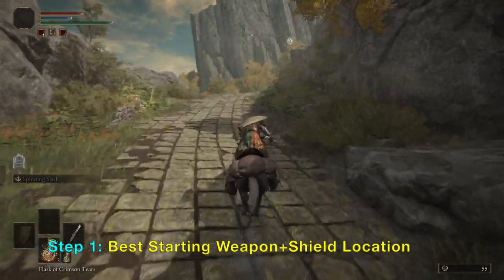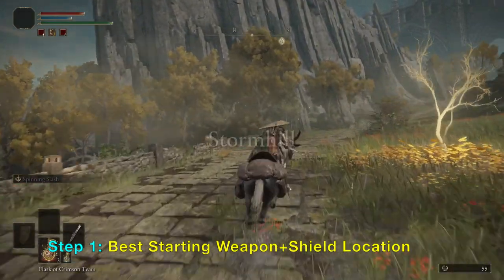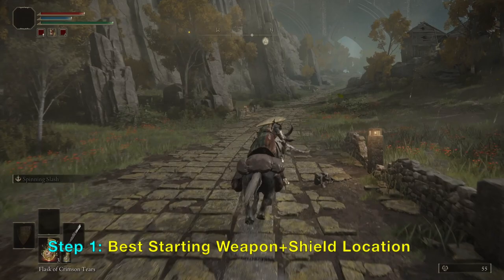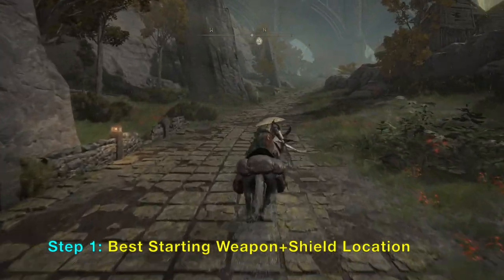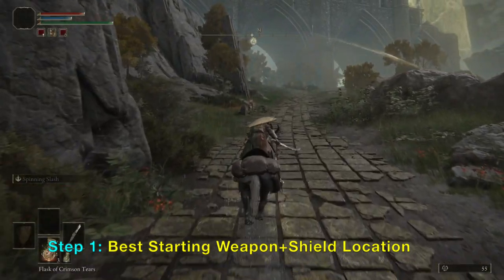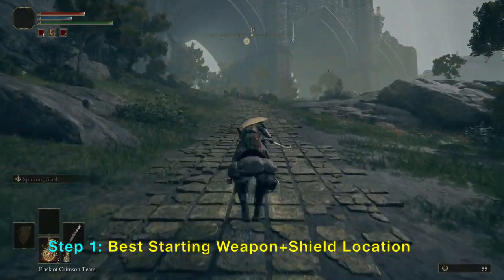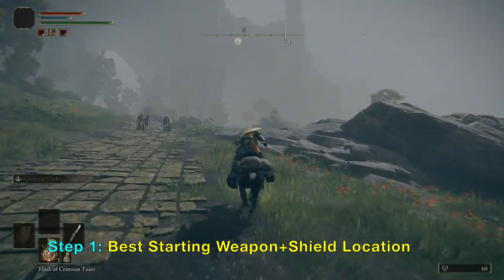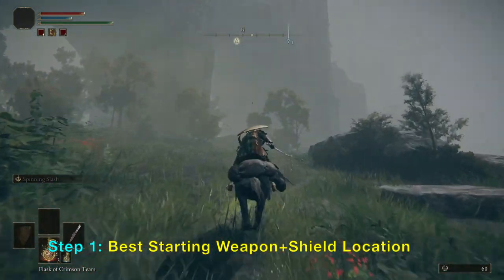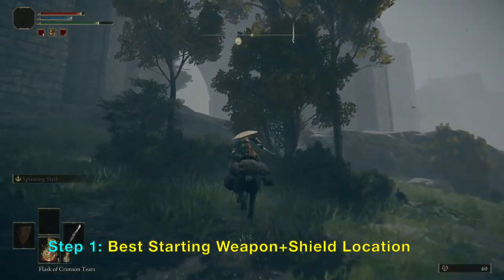In Elden Ring, you don't really need to attack any enemies, unlike the Souls and Bloodborne games previously by FromSoftware. This is the first open-world game from FromSoftware, so you can just travel anywhere you want. The good part about that is you can find good stuff without going through any bosses, and this video will show you the best starting weapon and shield for early parts of the game without any fighting.